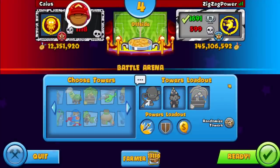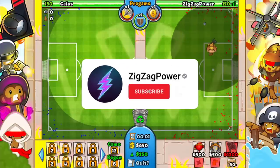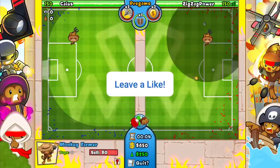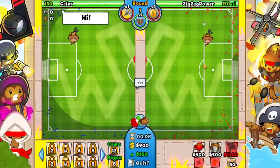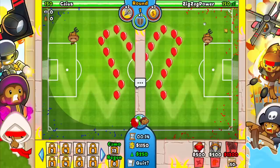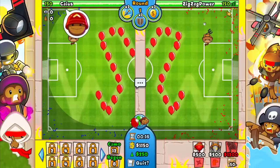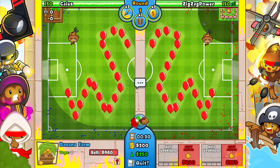We're actually against a Grinder right now, so that should be interesting. Let's see if we can pull this off. We're in — putting down the Monkey Farmer and starting with a Farm. I want to put down my Shield too, but I have a feeling he has something annoying.